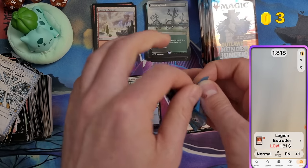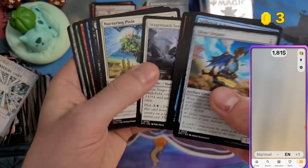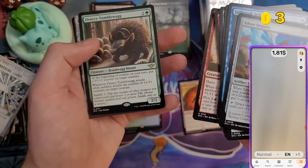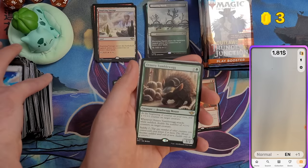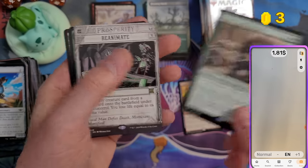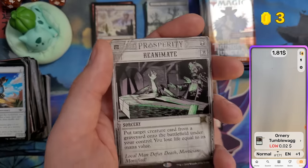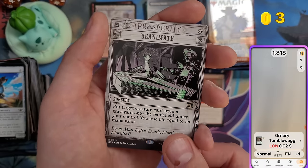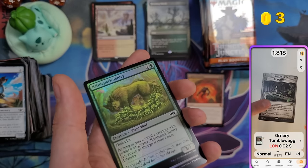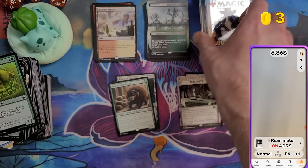I wonder if they originally planned an epilogue set with commons, uncommons, rares, and mythics for the Big Score, then decided to turn them all mythic when they crammed it into the main set — or maybe they just removed the lower rarities entirely. Either way, all Big Score cards are mythic.